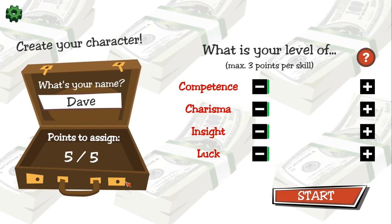Let's create our pawn broker. I have five points to assign into competence, charisma, insight, and luck. Obviously, this being a Wee Hours game, we're not going to put anything into competence, because nobody's tuning into the Wee Hours for competent gameplay. I'll put one into charisma, one into insight, one into luck, and another one into insight — that's probably good for a pawn broker. Oh, go on then, I'll give myself one competence point. Final stats: competence one, charisma one, insight two, luck one. Let's go buy some garbage and sell it.